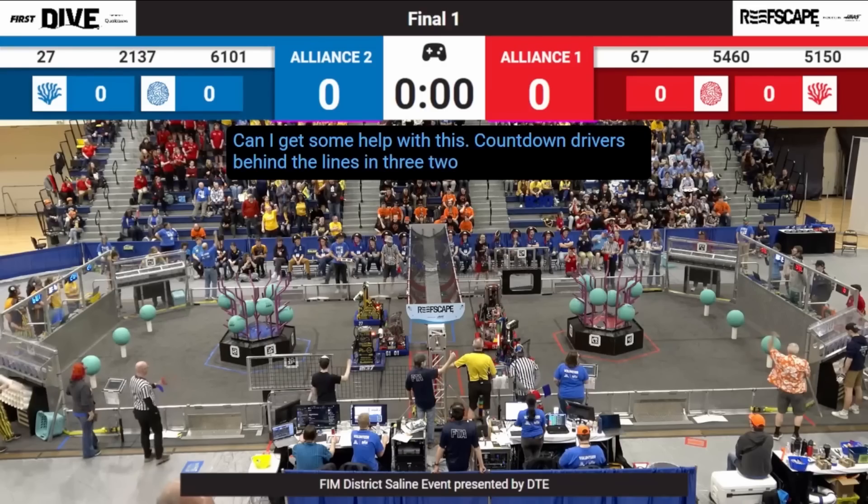Let's take a look into Finals 1 here at the Saline District event, one of the two really powerhouse events. At the top of the screen in our Red Alliance, we have Team 67, the Hall of Fame Hot Team. Their first pick is 54-60, Strike Zone. And in the middle is 51-50, the Hybrid Hornets, who will be their defense bot for this match.